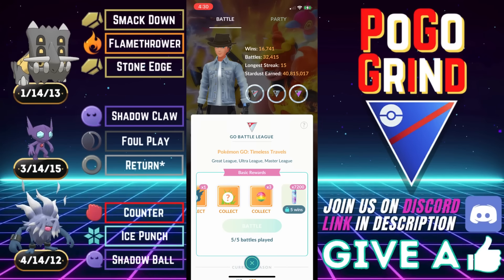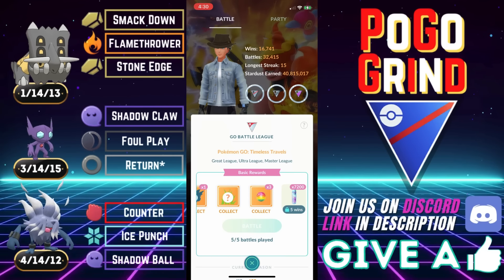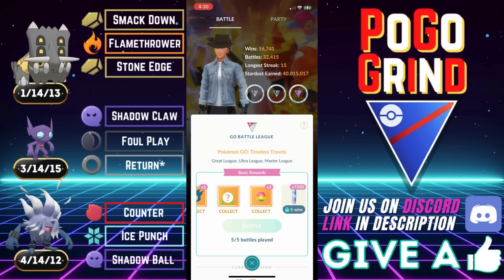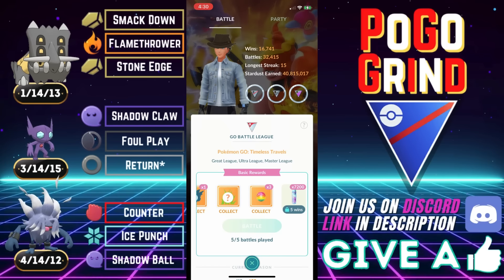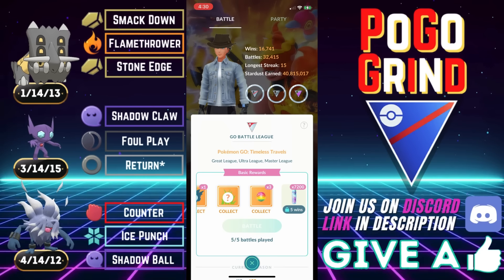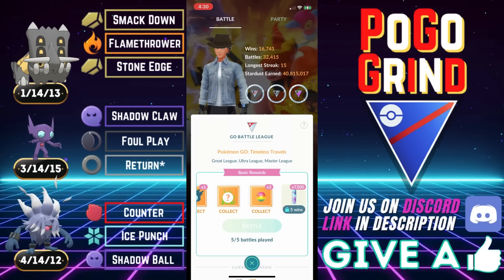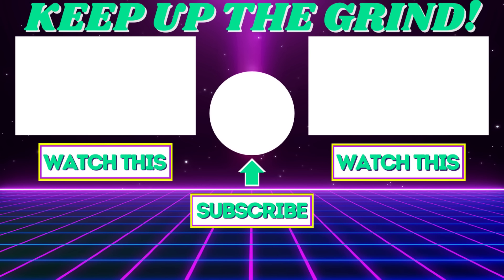Really wanted to run Annihilape and I wasn't sure what to run it with. I knew there's a very strong team comp that has withstood the test of time season after season — none other than Bastiodon, Medicham, Sableye. But I didn't want to run Medicham; I wanted to run Annihilape, so it made perfect sense to put Medicham on the bench and pop Annihilape right in — it fit like a glove. Bastiodon protects our back two Pokemon from Charmers and Flyers, and the back two protect Bastiodon from Fighting types. It's a beautiful team comp that worked out beautifully and put in tremendous work in the Great League. I had a blast — I hope you all enjoyed. Thanks for watching, and keep up the grind!